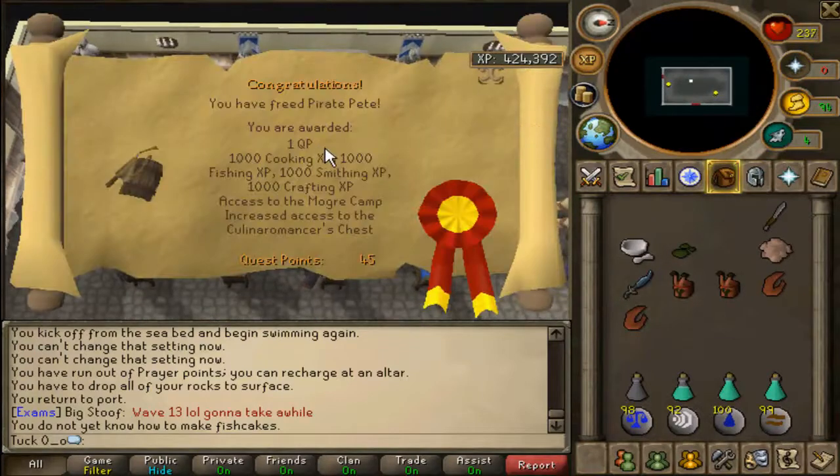There you go — quest completed! You are awarded one quest point, 1k cooking XP, 1k fishing XP, 1k smithing XP, 1k crafting XP, access to the Moga camp, and increased access to a chest downstairs with another set of gloves. You can also go back and collect more crab claws and crab helms if you wish. Thanks for watching guys, I hope this helped — subscribe for more and I'll see you soon. Bye!